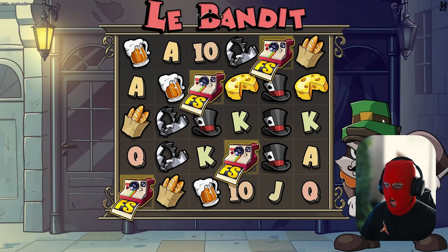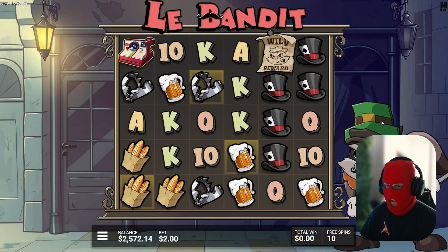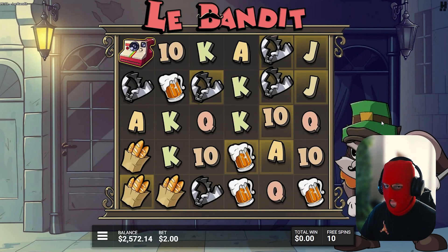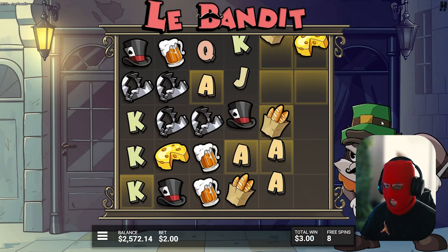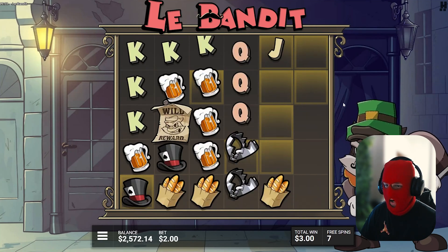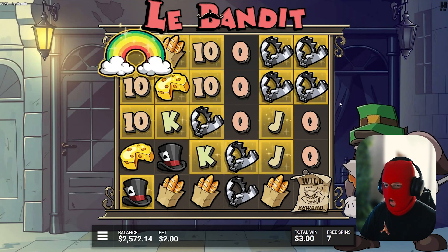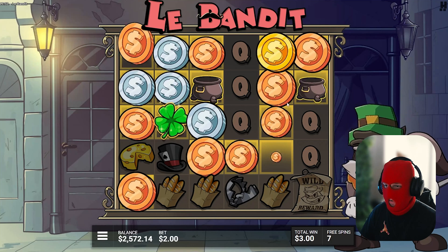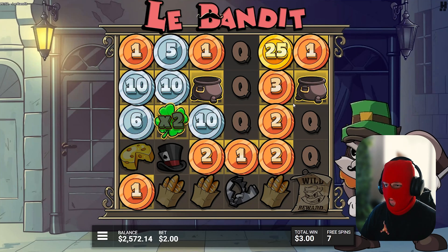We need some rainbows, some collectors. Come on, 12 spins. Can we make huge profit in this video? Can you drop one rainbow? First one — nice. Collector, nice, two collectors. Not bad.